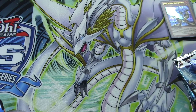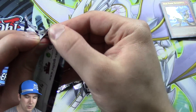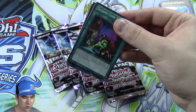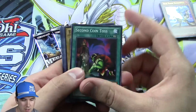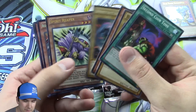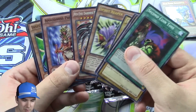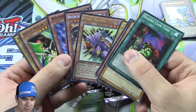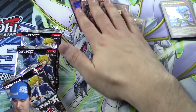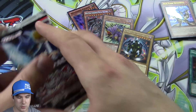We have our five booster packs here — let's see what we get. I see a Second Coin Toss on the first pack. We got a Spirit Reaper, a Red-Eyes Darkness Metal Dragon, and Amazoness — that's awesome. Ultra, secret, and a super. That's why these things are awesome: you get a rare, an ultra, a secret, and a super out of every single pack.